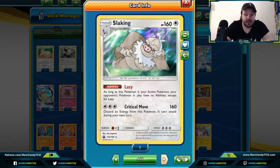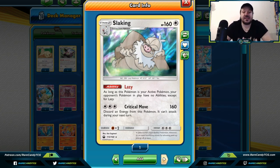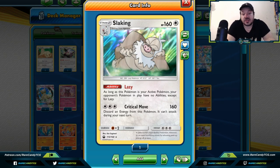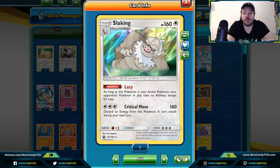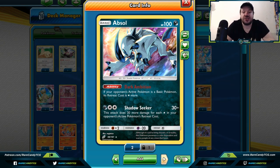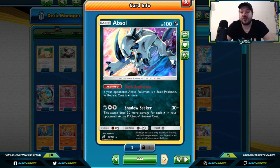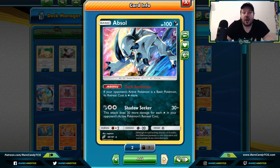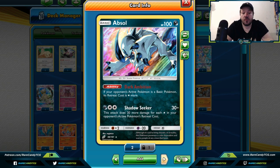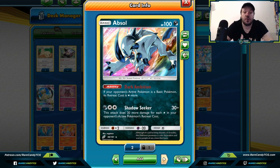Slacking — as long as this Pokemon is your active, your opponent's Pokemon in play have no abilities unless they have another Pokemon with the Lazy ability. If you're playing against a lot of decks with abilities and want to build up Slacking, maybe partner it with some other control cards. The game has been ability-driven, so Slacking might be a great choice. Absol would give a retreat cost back — a lot of decks play Jirachi with a retreat cost of one made free by a skateboard, and Absol gives that retreat cost back.